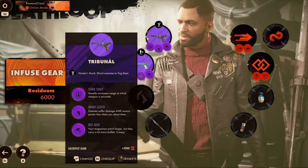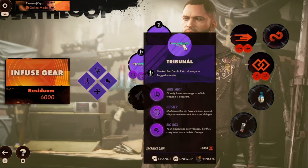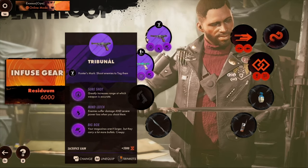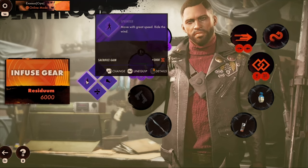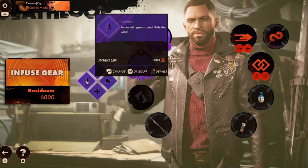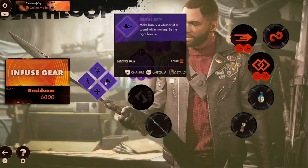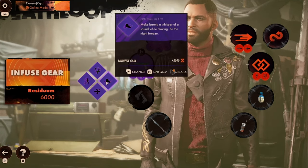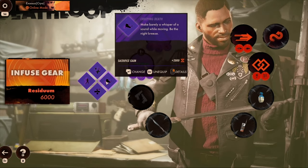I'm using these two guns for heavy damage. And then I'm using Sprinter for fast speed — almost as fast as shifting across a map while running. Creeping Death is for when standing still and walking.